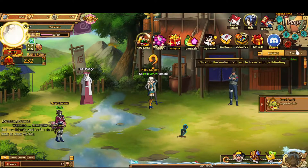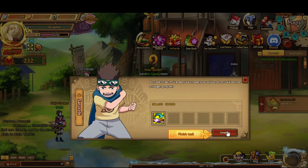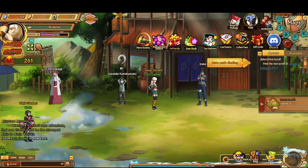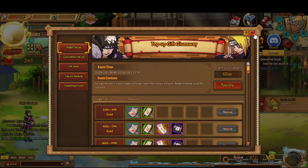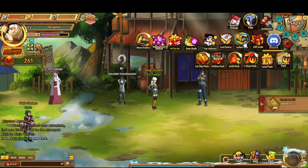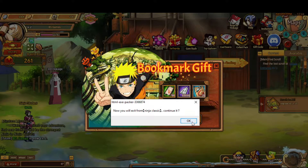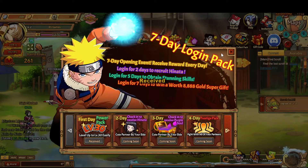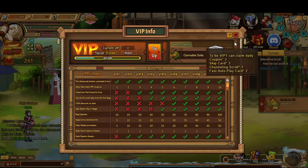Start doing some of these early missions. It's easy enough to just complete a whole bunch of them. Then start looking at some of the events you can do, like the top-up event. It's pretty much a pay-to-win game, but a lot of the time you don't have to actually be paying to get stuff — many players aren't pay-to-win. Just start collecting some of these rewards; they're really good.